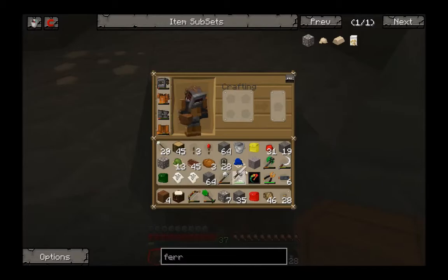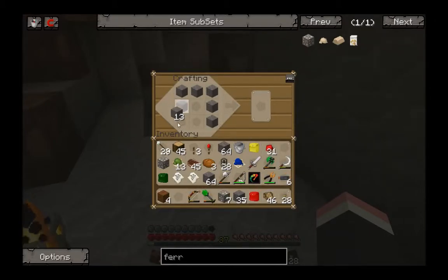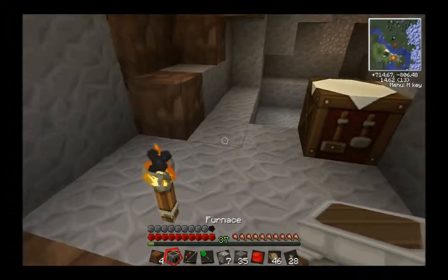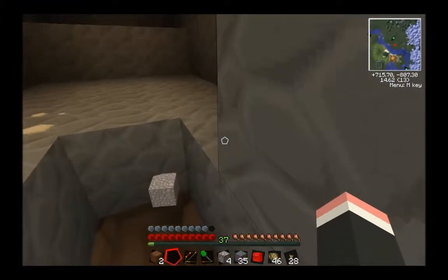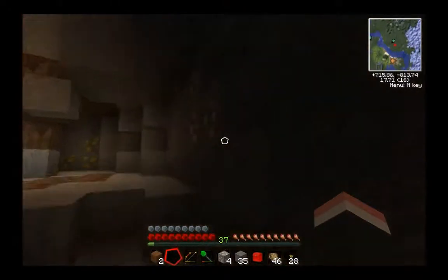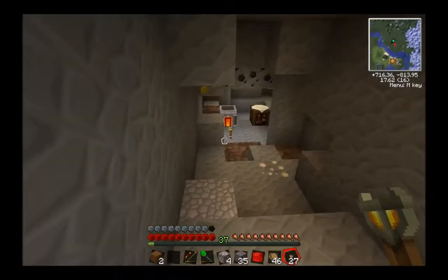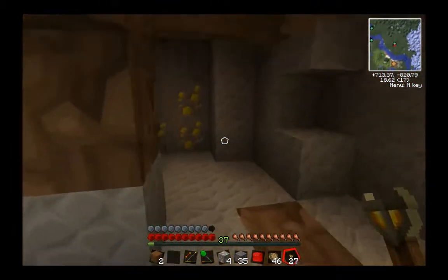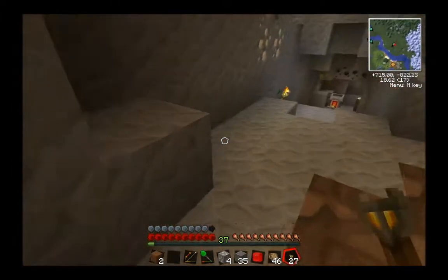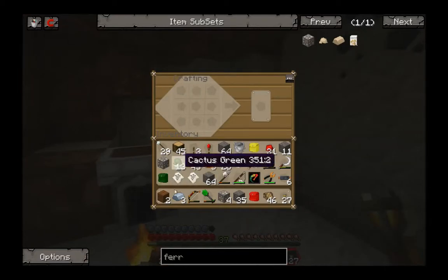We need to get them up - we need to get it all! I think that's iron - we've got some gold though. I finally found some! Awesome - I don't need to exchange any gold then. Epic! Also more gold right there - I'll take that. Get rid of those, don't want them now.